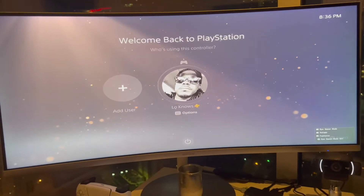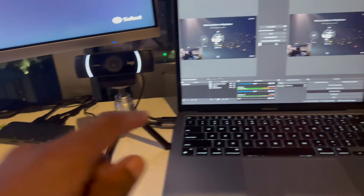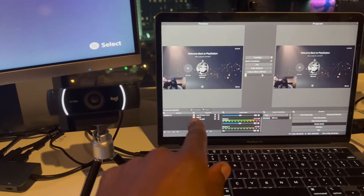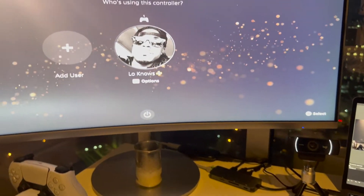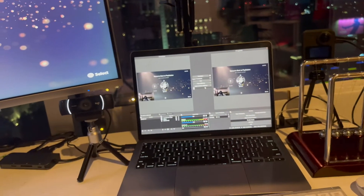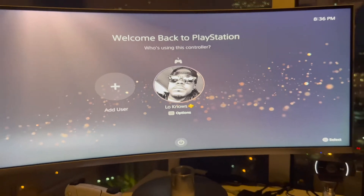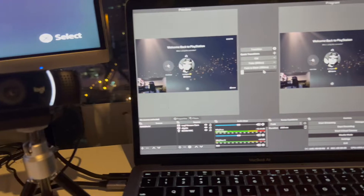Today we're going to be talking about the issue I'm having while using my Elgato HD 60 Plus, trying to stream through OBS and use my webcam. As you can see there's my opening page — make sure you all follow me on YouTube, going to have a lot of good gaming stuff. If you notice my screen is nice and bright, showing up well on the OBS screen.